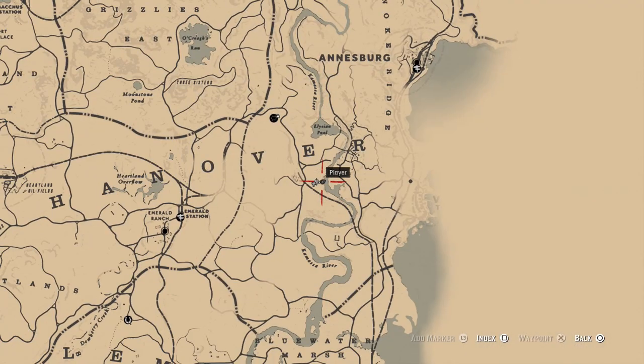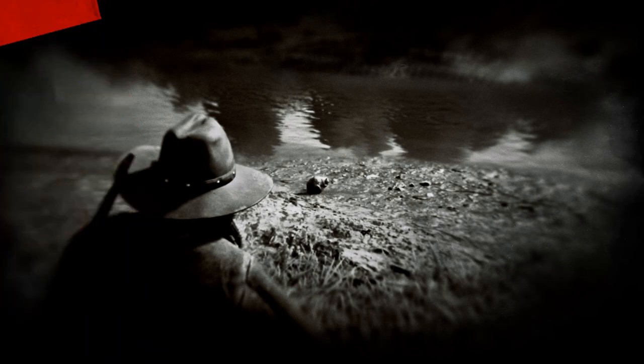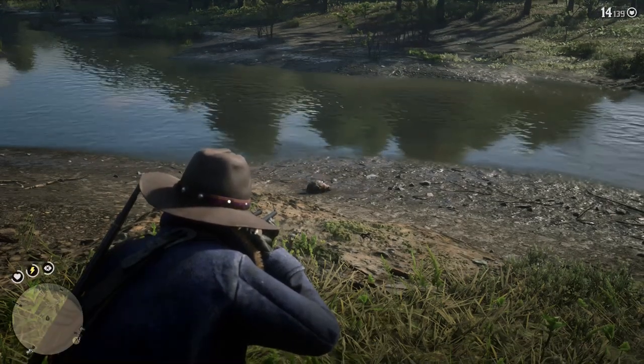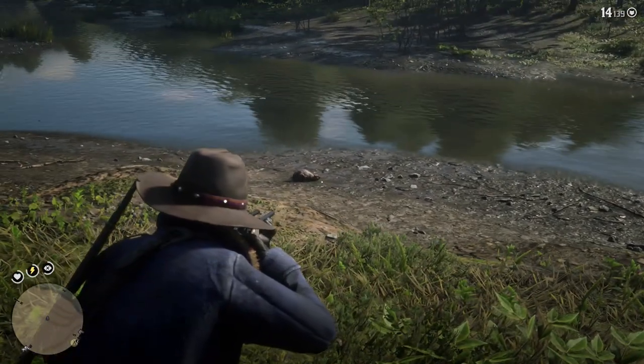Hello everybody, welcome back to another super quick location video for the animals of Red Dead Redemption 2. In this one we're going to be looking at the beaver, which will be up on the map right now. It's just south of the E in Andover, along a little bend. You'll see on the map it's right next to where the legendary beaver is as well.